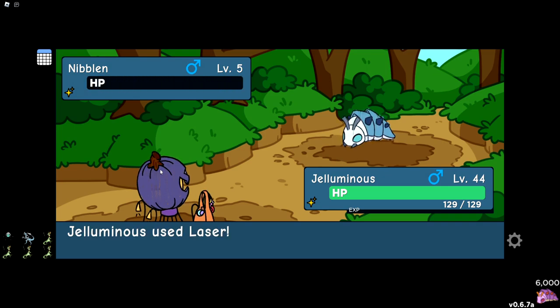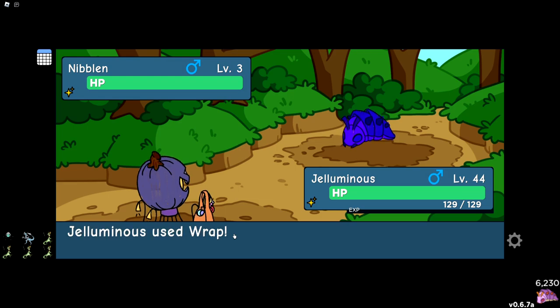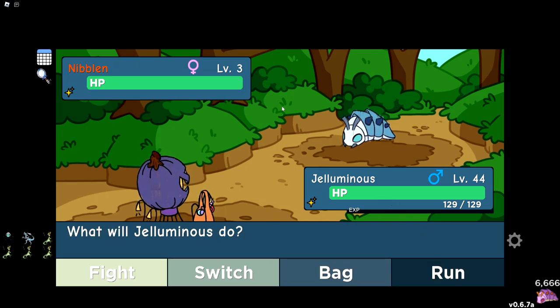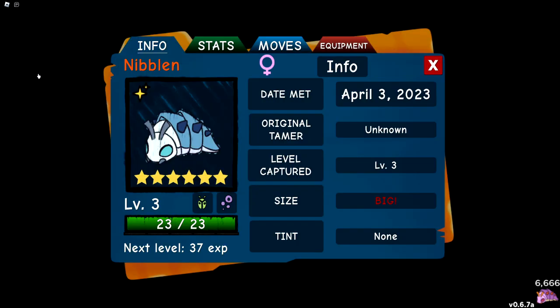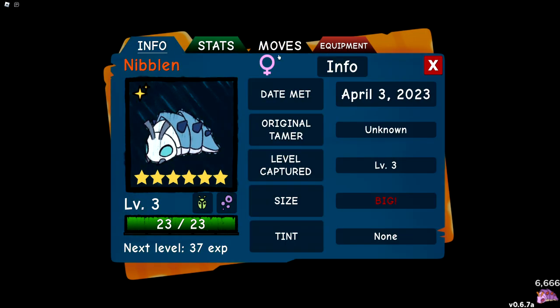And 6,000. It's either blue or purple — oh bye bye. Oh my gosh, we got a big! Now all we need it to be is 6-star and we have our Nibblum. Please... oh, we did it! It's perfect — misprint hidden trait 6-star, baby. And it's big!